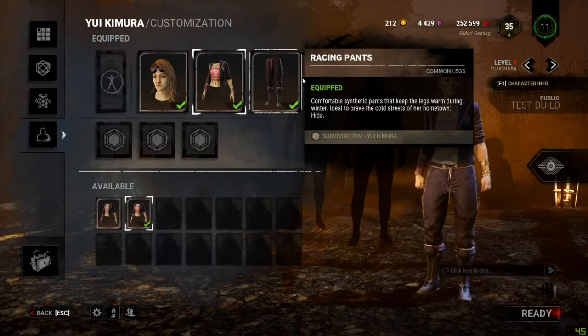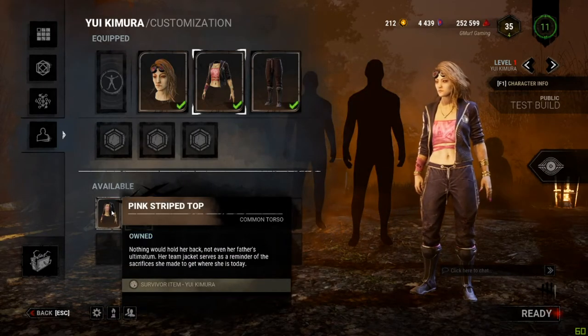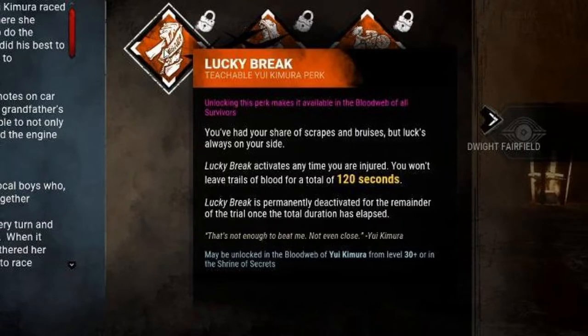Now we're going to look at the new survivor, Yui Kimura. Her first perk is called Lucky Break. Lucky Break activates any time you are injured — you won't leave blood trails for a total of 120 seconds. Lucky Break is permanently deactivated for the remainder of the trial once the total duration has elapsed.